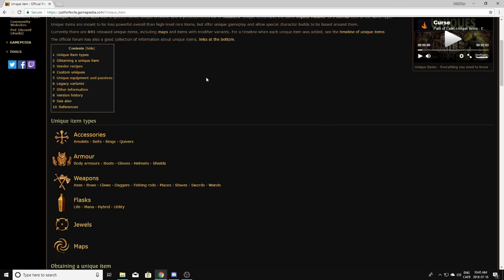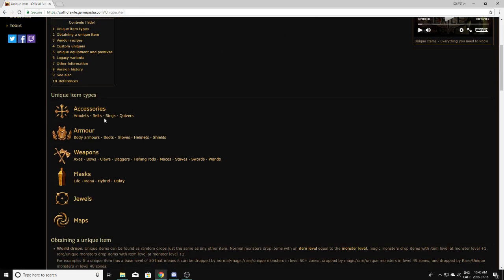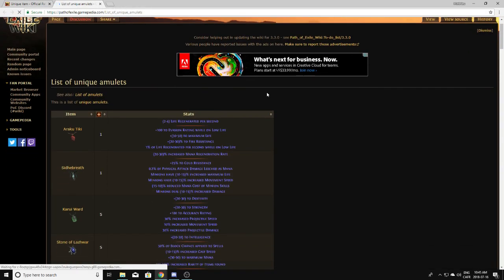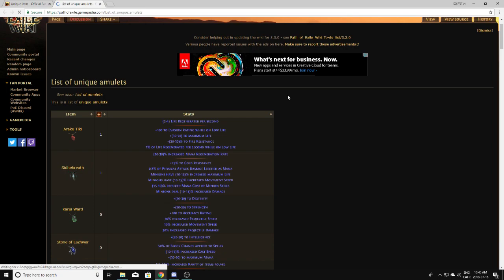I'm going to do one video for each type of item. Today we're going over unique amulets. Next video will be belts, then rings, and so on until we've gone over every single unique. These videos might be a little bit longer than usual because I want to tell you more than just pick this up or don't, and also talk about corruptions and rolls on items.